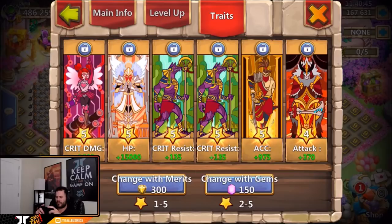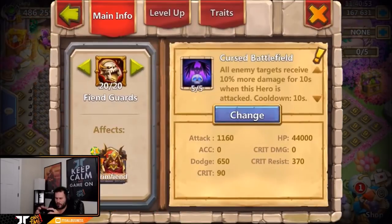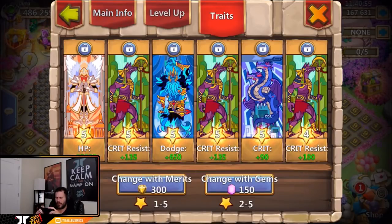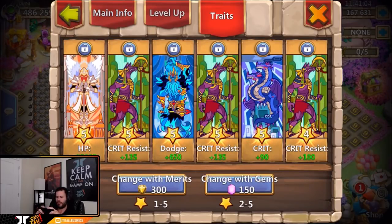Five of five dissonance on Medusa — looks like just whatever five-star trait came up first. He also has a lot of cursed battlefield on this account — I wonder if he uses that or if he just hasn't rolled many enchantment traits and went with whatever hit level five first. Random traits on Grimfiend as well — a little crit resist, which is pretty solid for Grimfiend, plus some dodge and HP.